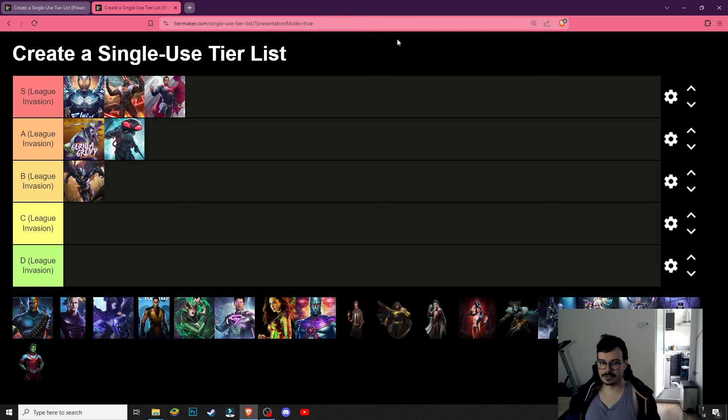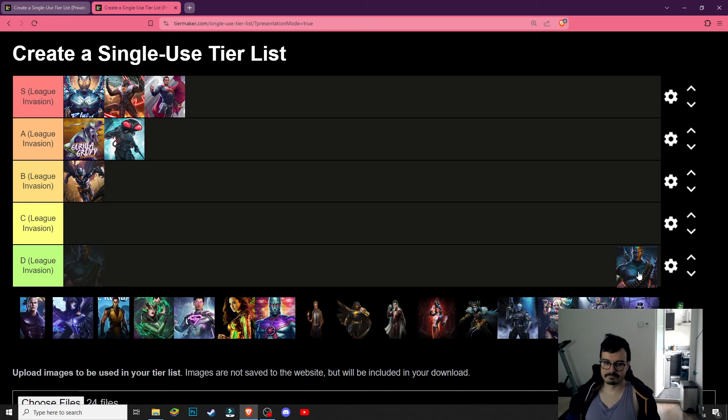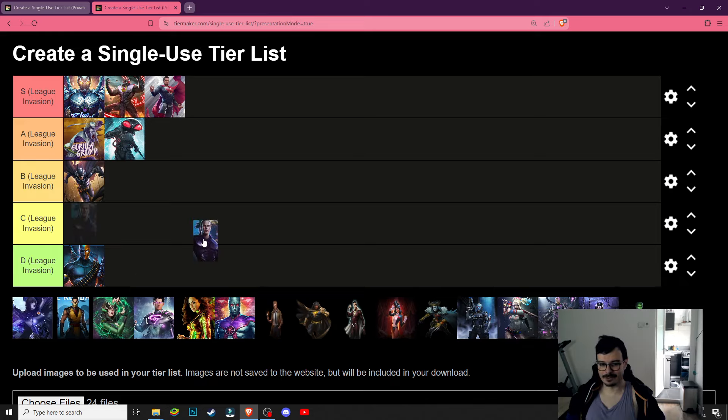Blue Beetle — absolute chad, absolutely amazing character, the best damage dealer in League Invasion. Deathstroke — he can interrupt specials with a turret special and do a bunch of stuff, but he's not really built for this game mode.